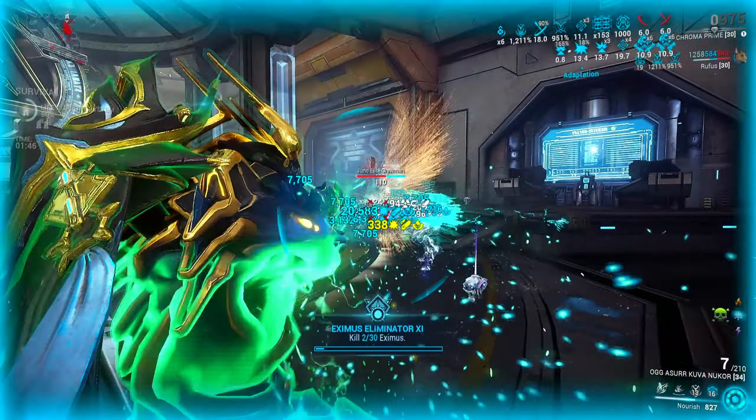But what happens when I activate Toxin Elemental Ward and then use the Kuva Nukor as a primer? Yeah — that's what happens. I'm seeing a lot of 20 millions, 19 millions, 17 millions around that range. I know I can switch to compact numbers but I kind of like the chaos of seeing all the numbers. Alright, we're now at a 12x combo multiplier — we can now hit red crits with the Zaw thanks to the Blood Rush mod.